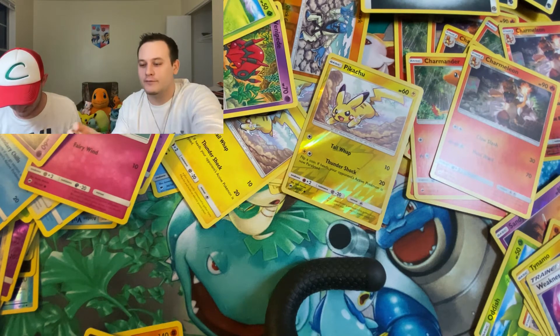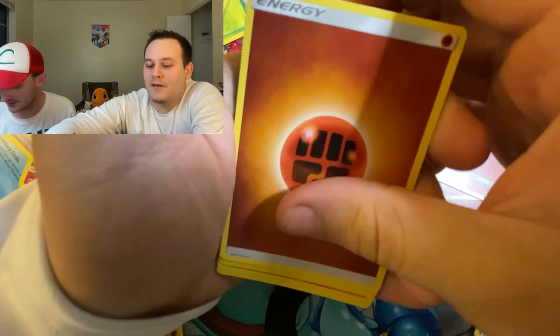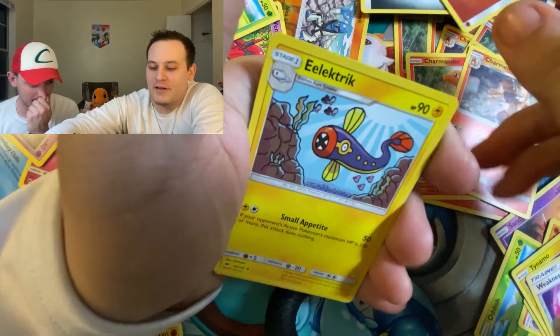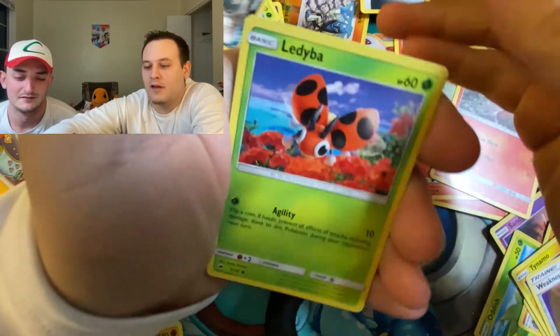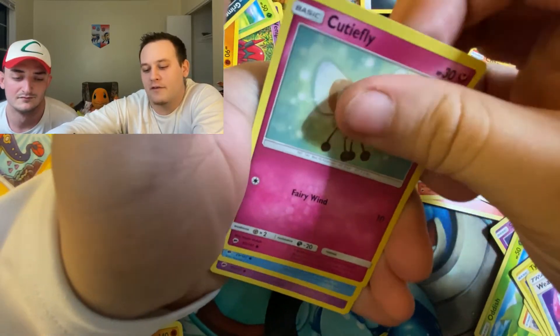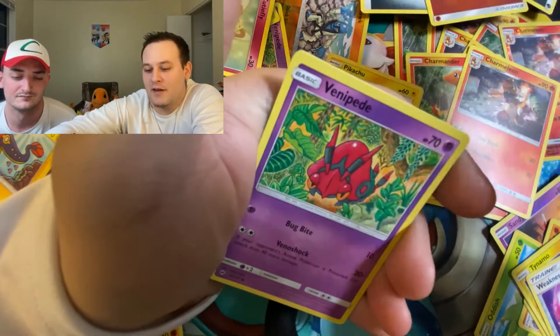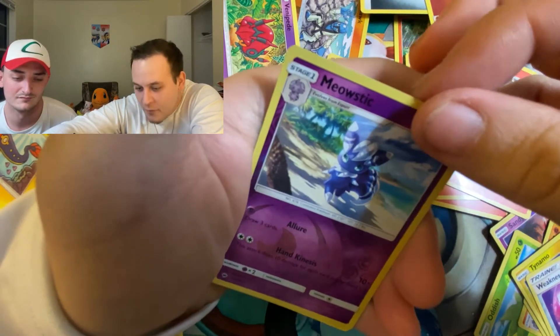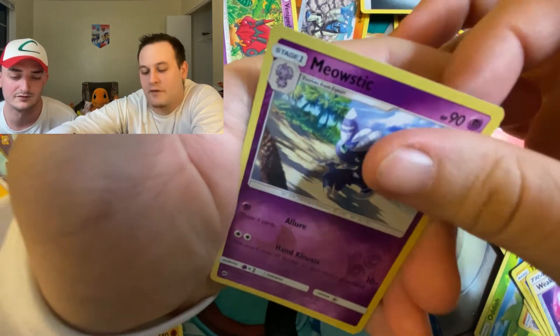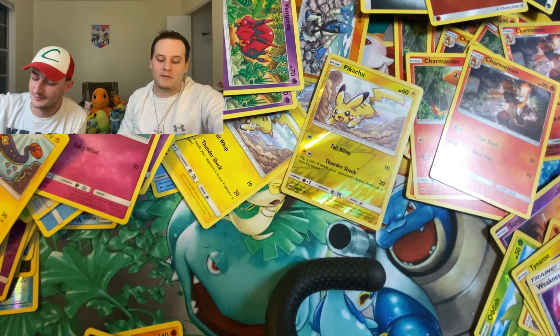I'll actually pull the Charizard out of this one. Fighting Energy, Electric, Guzma, Solrock, Alolan Grimer, Litten, Cutiefly, Horsea, Venipede, Reverse Meowstic Rare, and Slowking. Non-Holographic Rare. Seeing as these came out of the same ETB, we probably won't get anything else out of this.